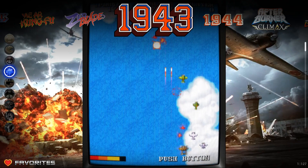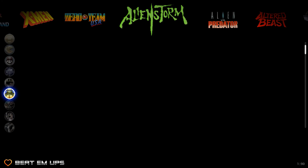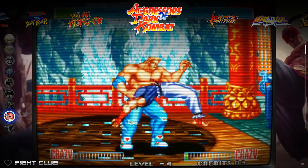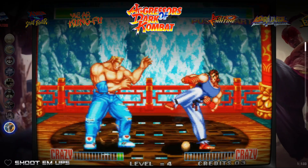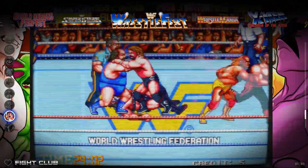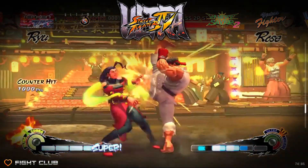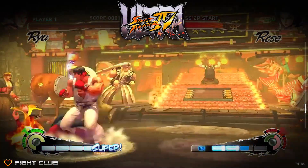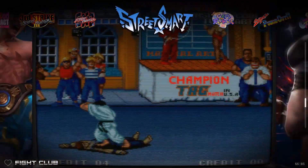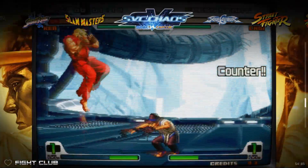Favorites has 127 preset. Old school you've got 182. Beat em ups you've got 90. Run and gun you've got 112. Fight club you've got 85, and shoot em ups you've got 133. The main difference from CoinOps Next 2 and Retro Fighters is that you do get Street Fighter 4 Ultra here — a much larger game than you'll find on a lot of other builds — plus PlayStation 2 games.